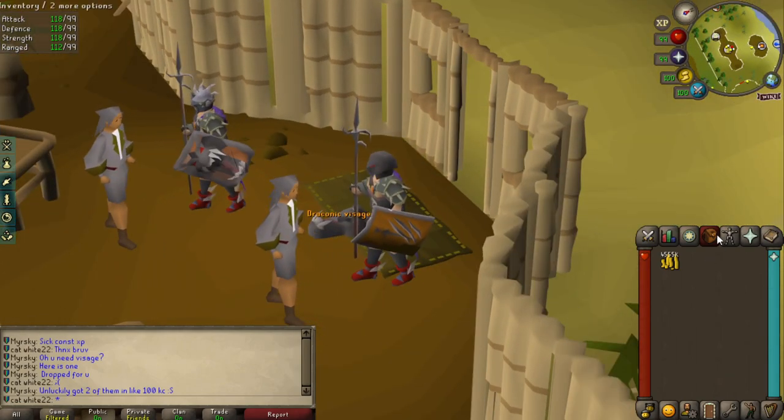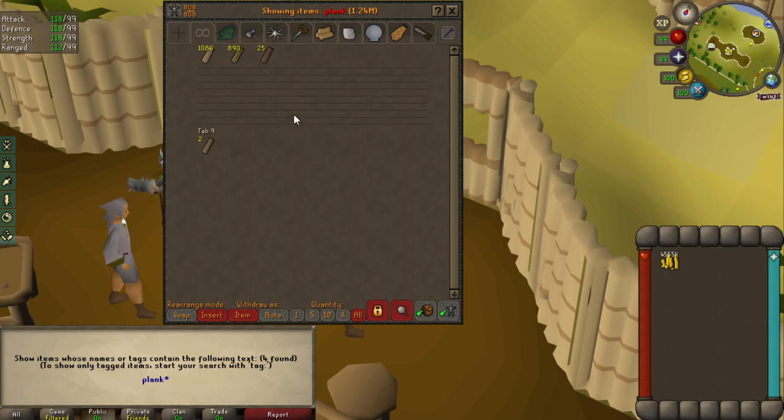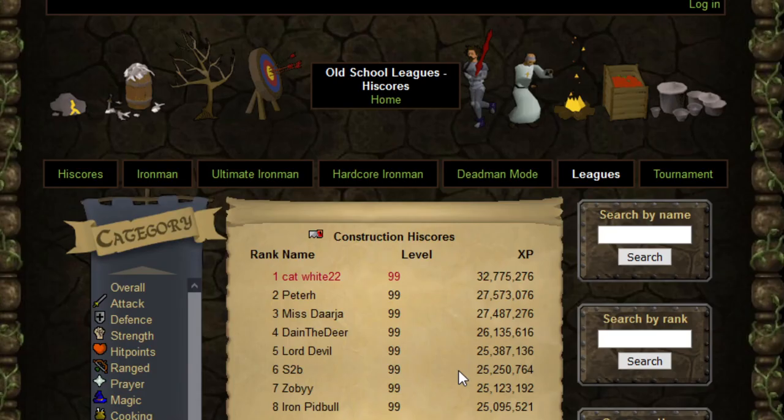I want to go back to mithral dragons today. I actually want to get a dragon full helm because I hate looking at this helmet and it would provide so many defensive bonuses. But before I do that, I want to use up all the planks that I have, and some mahogany logs, because I just want to get more construction experience. Refresh from 32 million to 36.